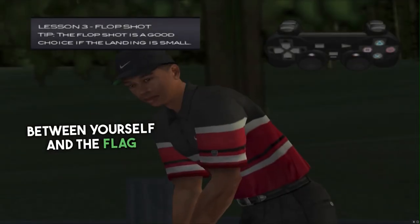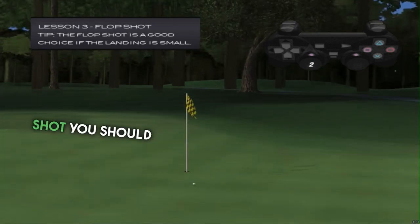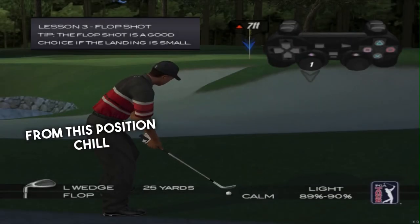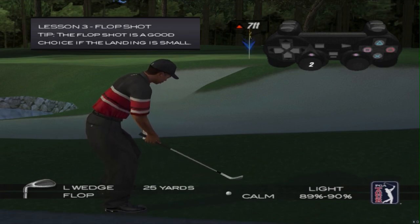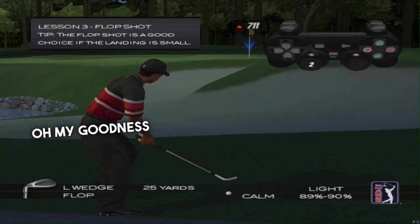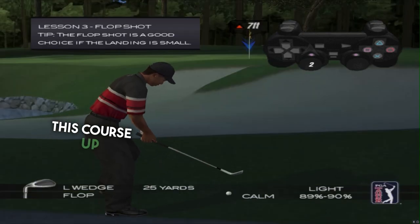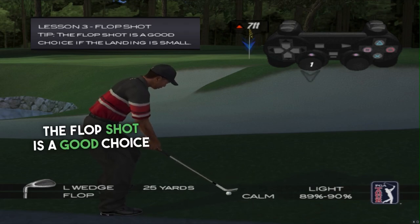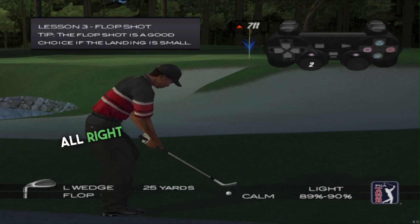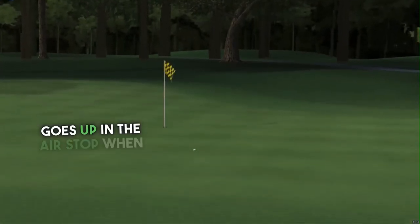Sometimes you have an obstacle between yourself and the flag, and you need to hit the ball high to clear it. Oh, this is my favorite shot right here. Choose what club to hit based on your distance to the hole. Now if I can learn how to do this shot in real life, oh my goodness, I will be eating this course up. The flop shot is a good choice if the landing area is small. Goes up in the air, stops it dead.